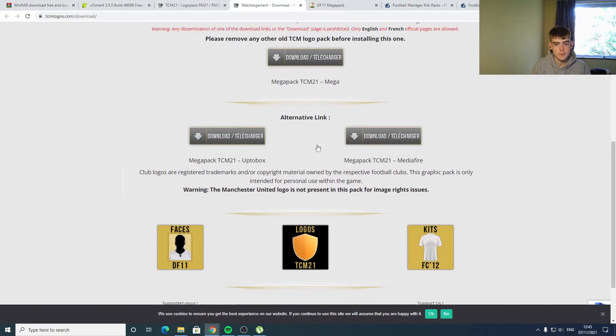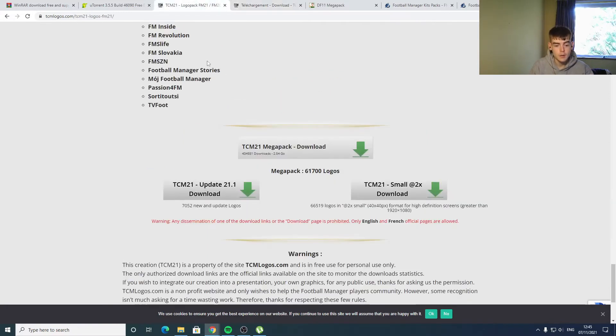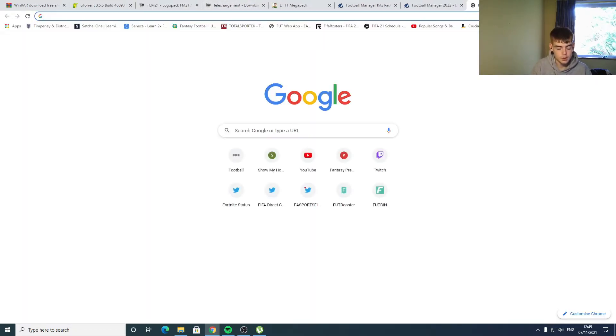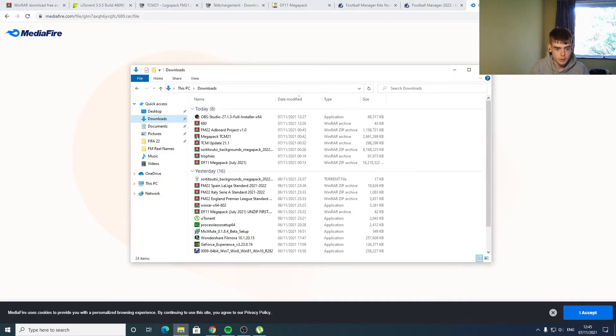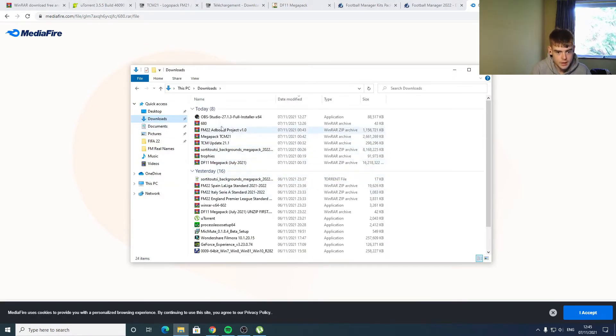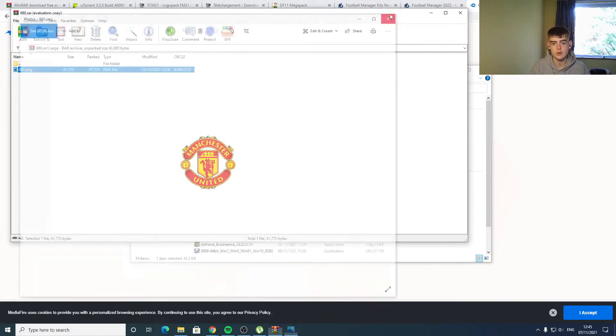Click the download and you'll get the media file link or the Mega link. Note that the Manchester United logo is not present in the pack, so we can fix that — the update is the same issue. If you want the Manchester United logo, you need to go to a separate link in the description, which is a file called '680' — that's Manchester United's data name in Football Manager. You'll see it has the Manchester United logo in both normal and small sizes.